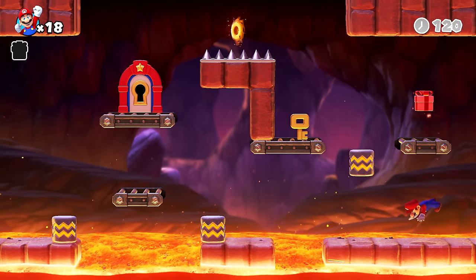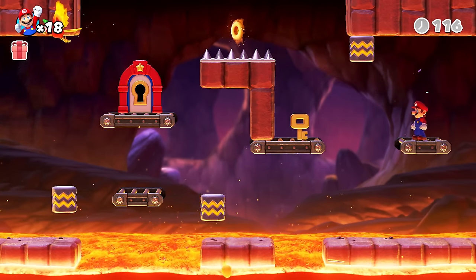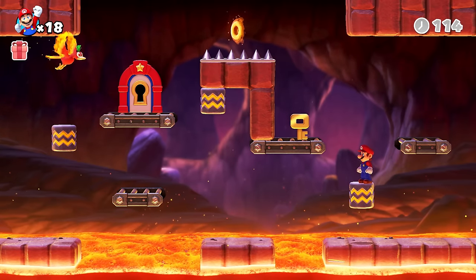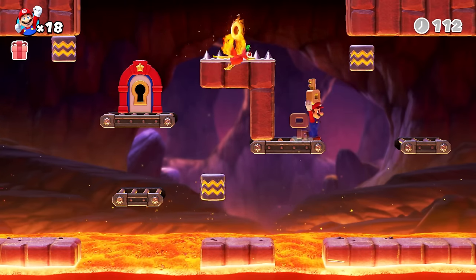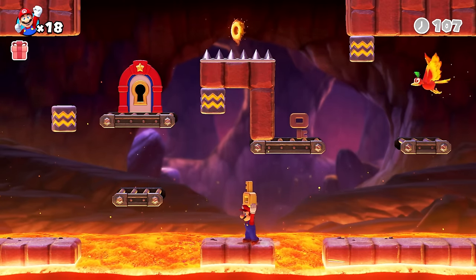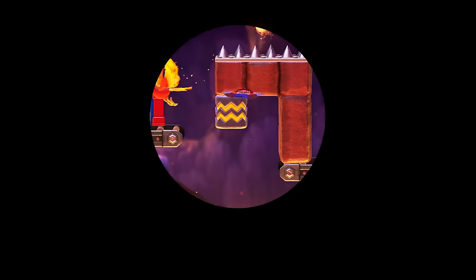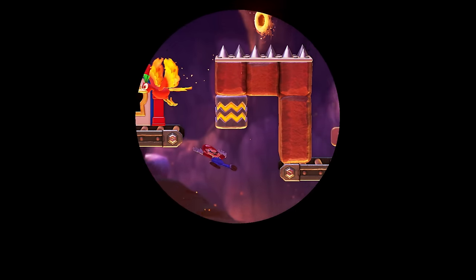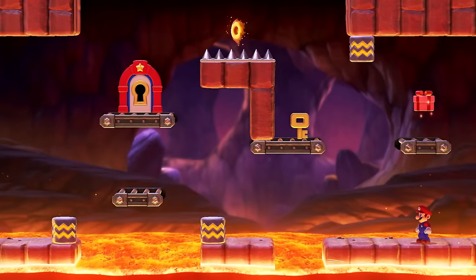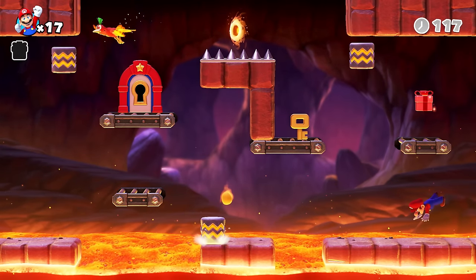I can jump on top of that. The bird spawned from it. Very interesting enemies in this game so far. You can drop an egg — fiery eggs. That squishes me. No. It's paper Mario. I didn't mean to squish him like that. I'm so sorry, buddy.